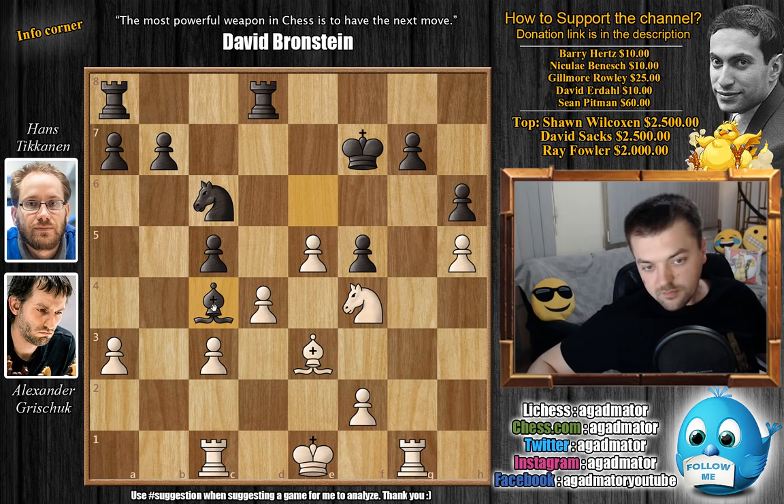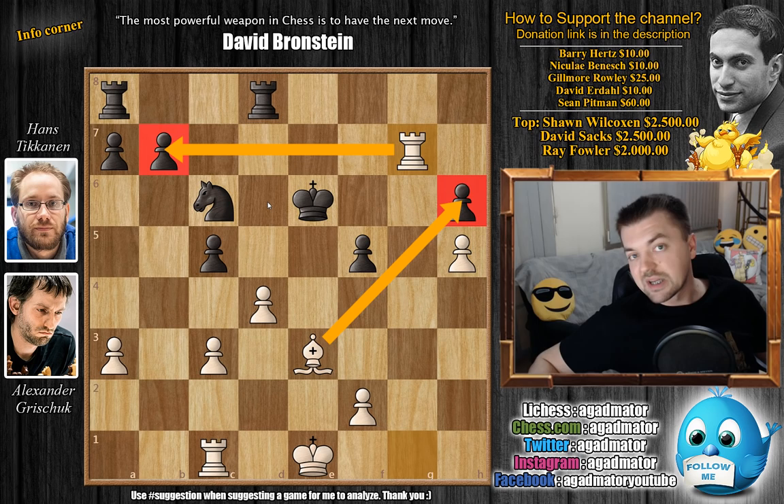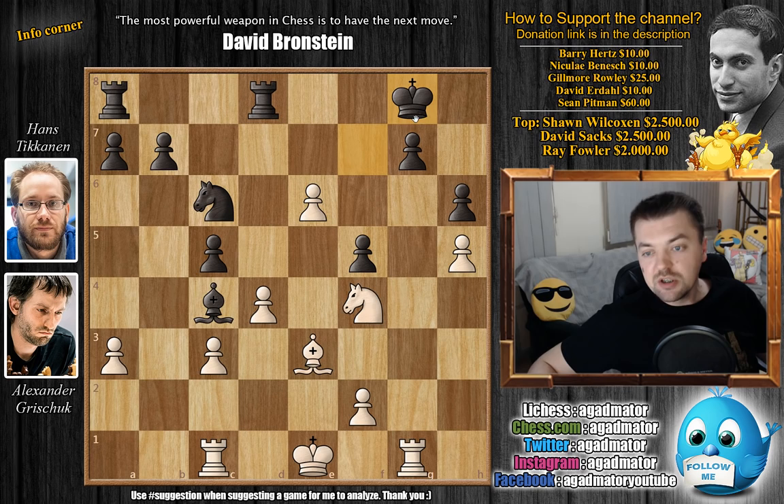With e6, Grishuk does not waste time — this comes with check and you can't capture it. If you capture it, just captures, captures, and the Rook captures, and you're gonna lose this pawn and that pawn — Black is just falling apart. So after e6, we have King to g8 by Black, getting out of check. f3 now improving the position, also preparing to bring the King deeper into the game. King h7, King to f2, and now Rook a to c8 — Black finally brings his last undeveloped Rook into the game.